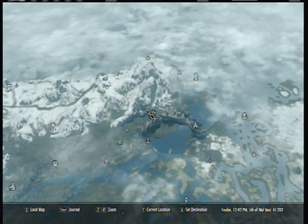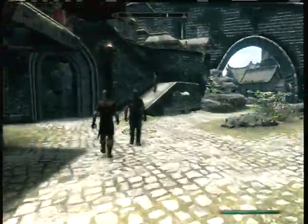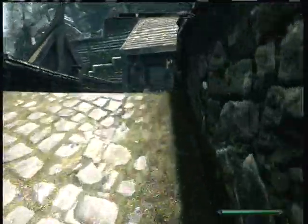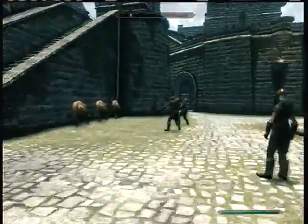All you need to do is come here to Solitude — Solitude is in the top left of the map. Once you enter Solitude, just go ahead and walk this way, go up this ramp, past the blacksmith's forge right there, and then come out here to where the guards are shooting their arrows.